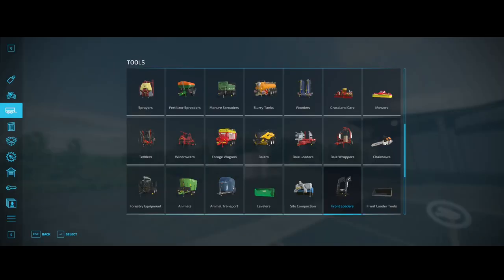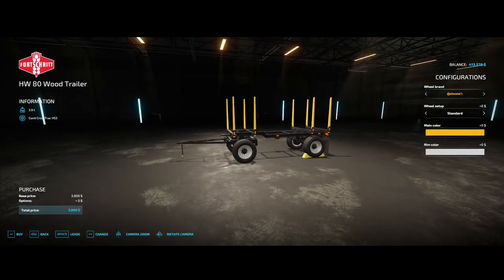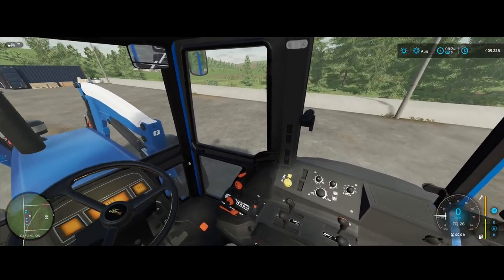This log trailer is also a mod from the mod hub — $3,800 for the log trailer, not a bad deal at all. Now we have to find some land.